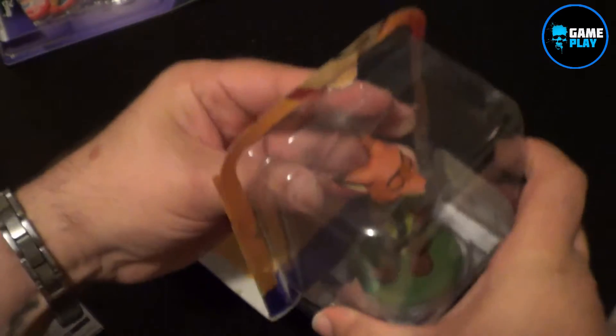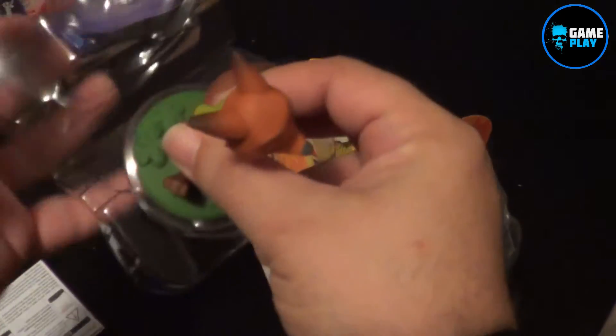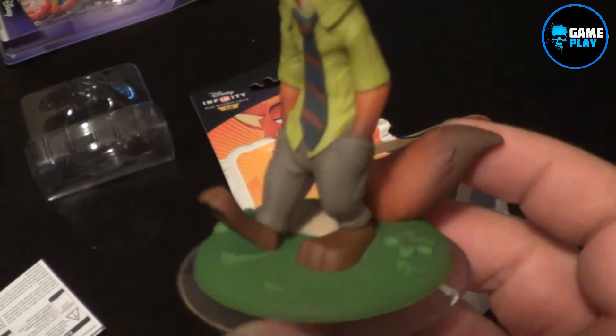Plays again in the toy box only. Let's pop this one open as well. Disney Infinity 3.0 with the code on the back to play on the PC. And this is Nick Wilde — very cool looking character, obviously with hands in his pockets.